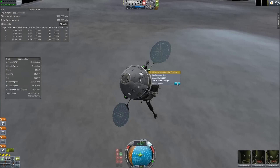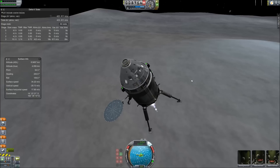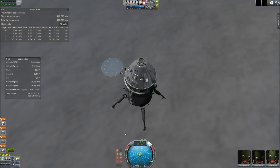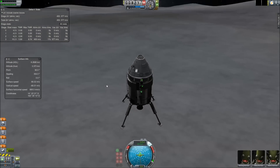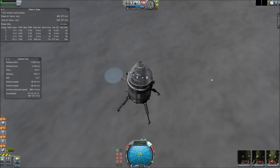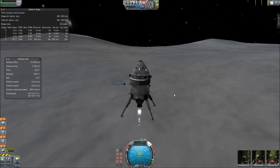Mercury is 70% metallic composition — that's why the density is so high. It's actually the second most dense planet in the solar system, slightly below Earth. Another interesting thing is that the days are longer than the years on Mercury, so I definitely had to make sure to land on the light side, or else it would have taken forever for the sun to come back up. The surface is very smooth, especially compared to the Pluto landing I did yesterday. Very smooth.